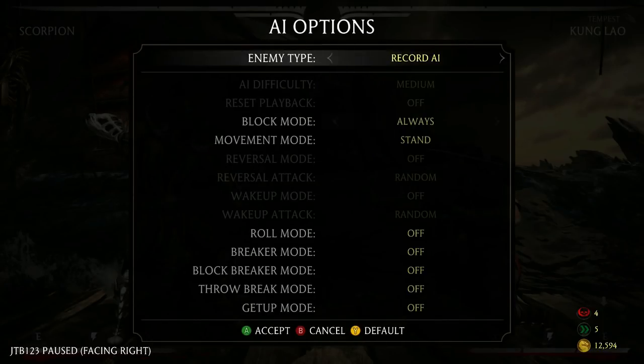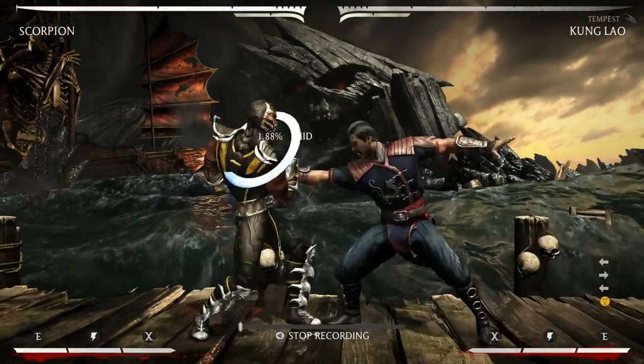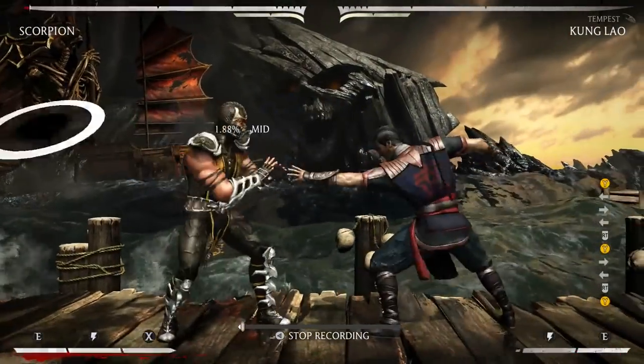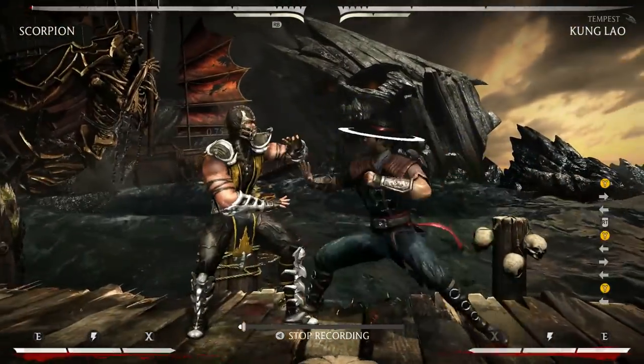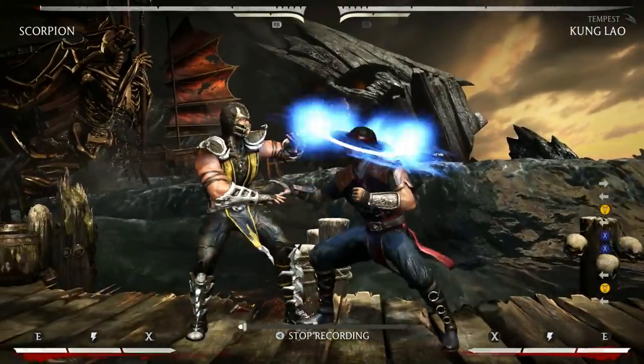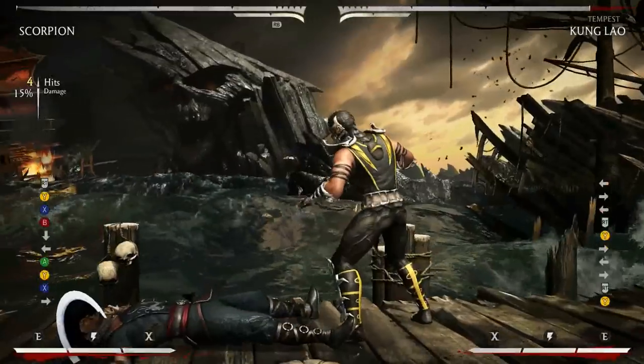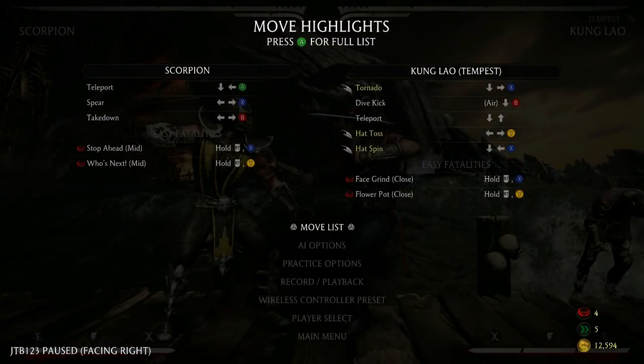The last one is his hat. Any variation on the standard hat, you can actually punish. So if for whatever reason a Kung Lao ends a string in hat, 2-1 is a good punish. I'm aware that a Kung Lao is not just going to throw out a hat at the end of a string — this is simply what is punishable and what isn't.